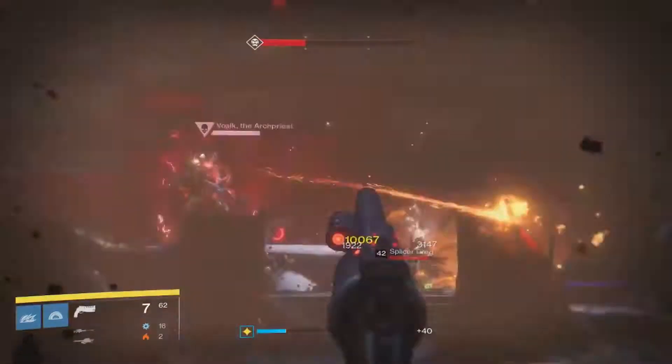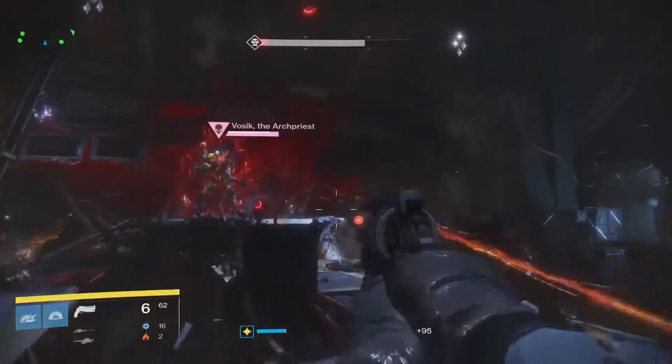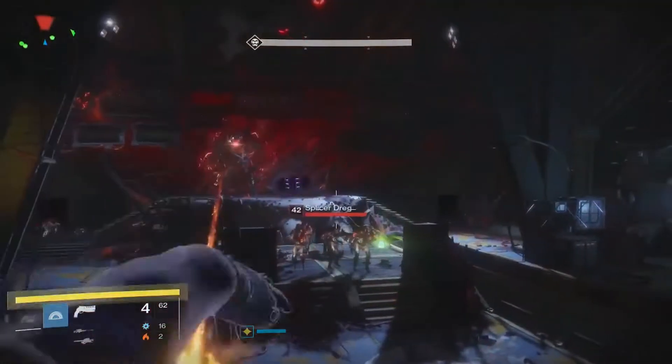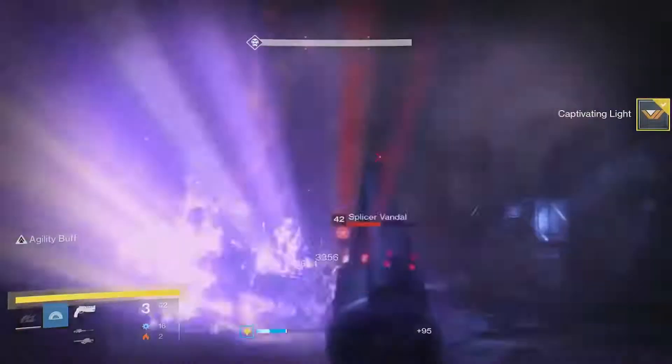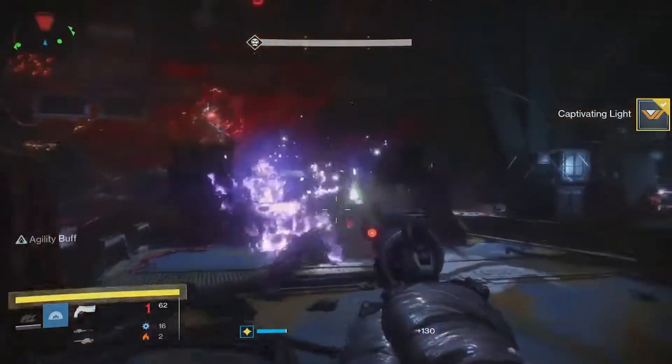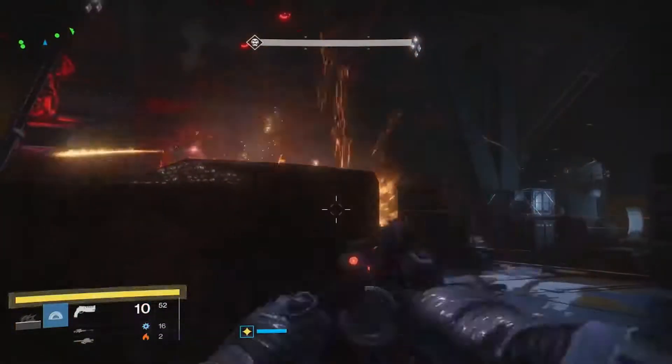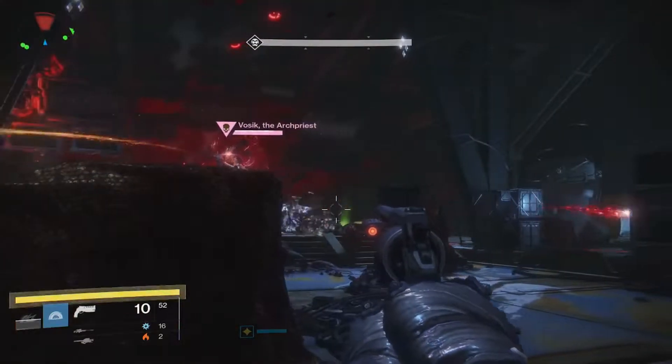After this, the monitors behind him will go blank. One of them will randomly light up with SIVA imagery, and you have to destroy it. Otherwise, an overshield will spawn which will make you wipe. So kill adds, and while you're killing adds, pick up a SIVA cluster and throw it at his shield. Do that, and then shoot the monitor. Do that three times, and then you're able to damage him.